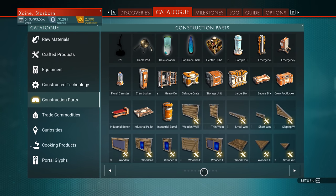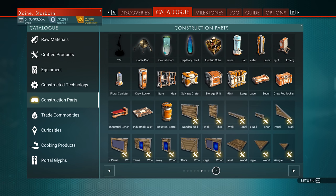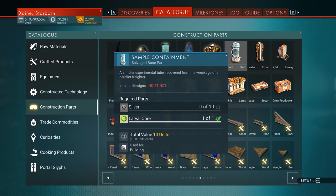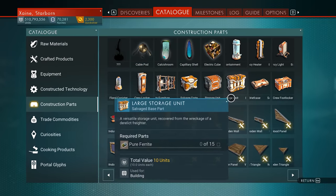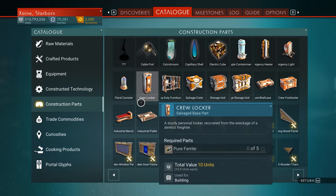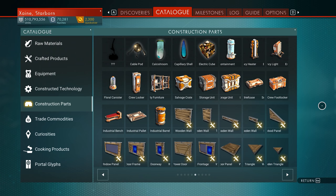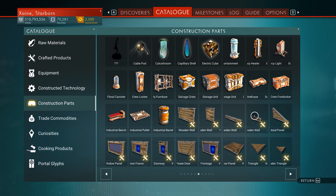As you can see here — at least I don't think it changes for different platforms — on the sixth page of the build menu it goes from the sample containment all the way down to the industrial barrel. These are all lit up because I've got them all on my survival save — we got them in the stream on Sunday. I haven't got them on this save yet, but these are all the different items.